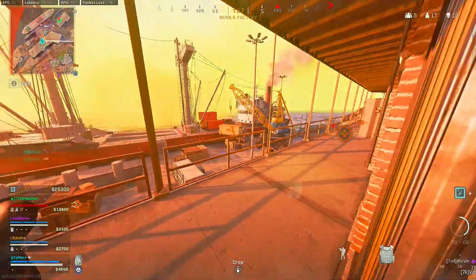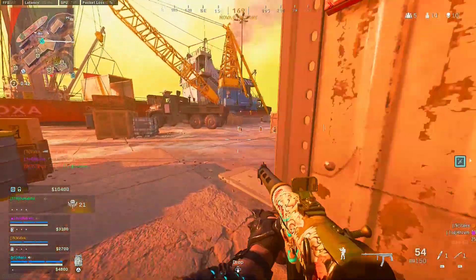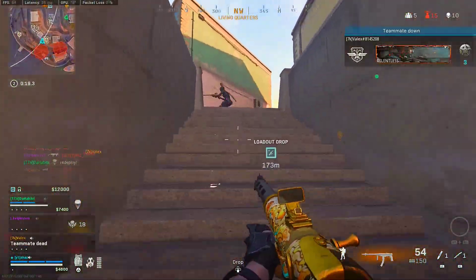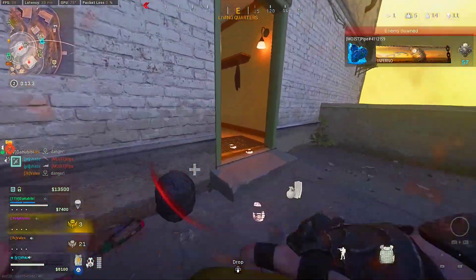Enemy dropping into the AO. I'm hit, I'm hit! There's no way, man! There's no way, dude! Oh my god, bro — you're actively down camping! I'm putting that out of my kit, bro!